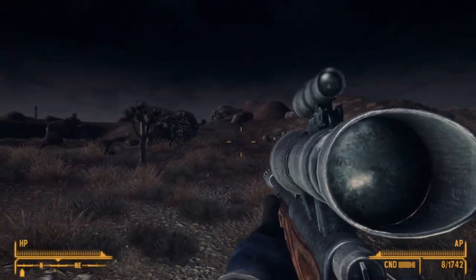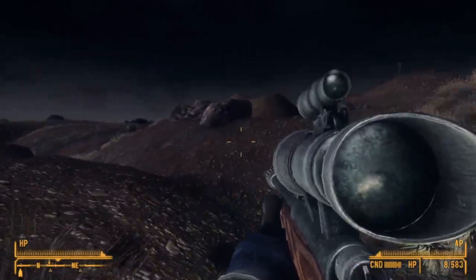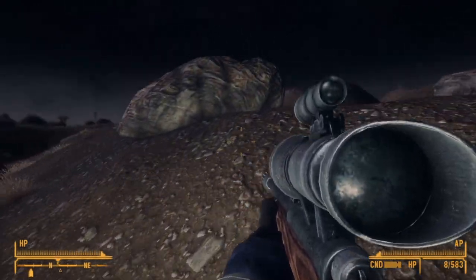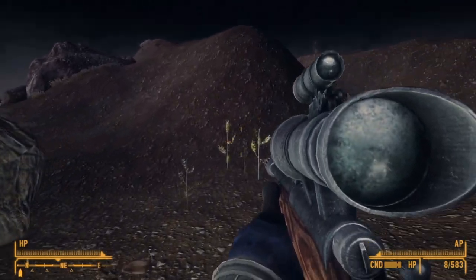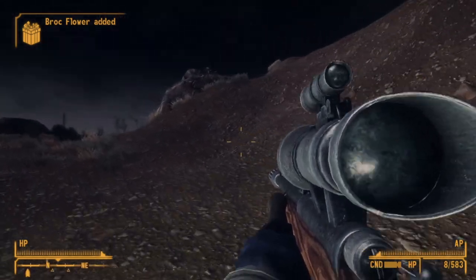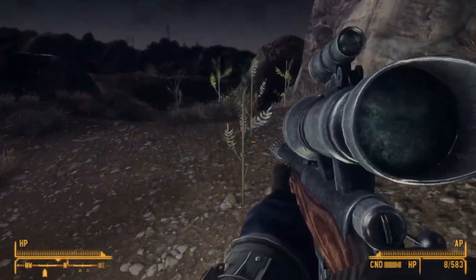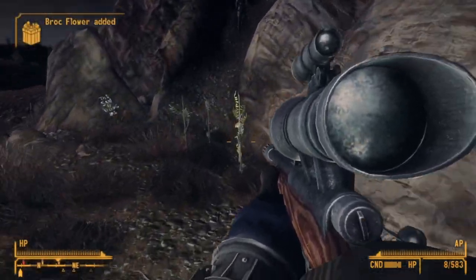Hello, and welcome back to Baron's New Vegas Gun Guides. This time we are going over what is usually the first gun shot by most players, and the first bolt action the player will find, although the pool of bolt actions is very low in this game. We are of course talking about the varmint rifle, the first of the rifles, and the first gun given to the player as part of the tutorial in Goodsprings.